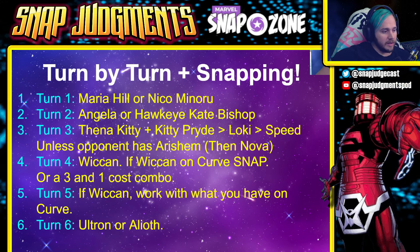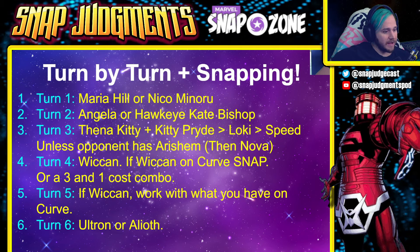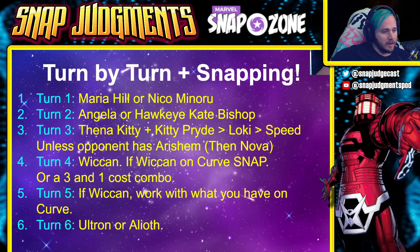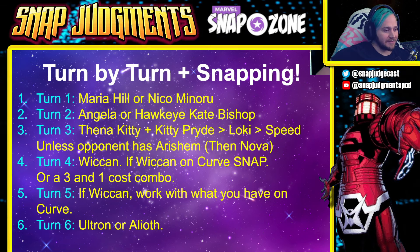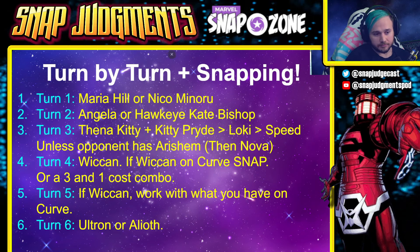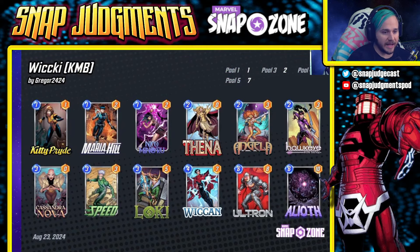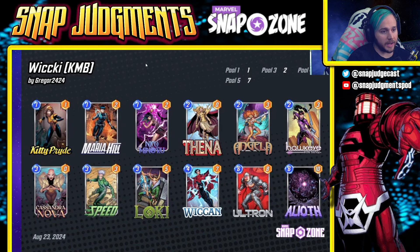Turn five: if Wiccan works with what you have on curve, play Wiccan on five and another one-cost. Turn six: either Ultron or A-Life. The number of times I stopped an annoying Sandman Ultron deck was great — I just played A-Life where I knew they were going to Ultron and I won. Great deck, good fun — give it a try. Again it runs Kitty Pride, Maria Hill, Niko Minoru, Angela, Hawkeye, Cassandra Nova, Speed, Loki, Wiccan, Ultron, and A-Life.